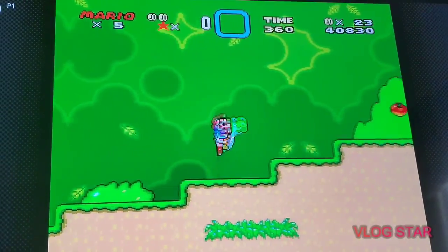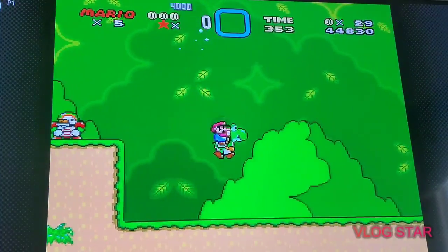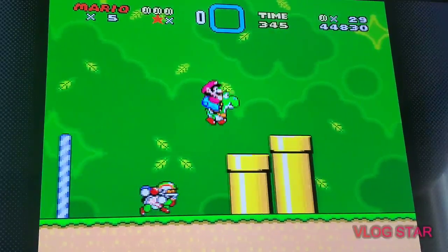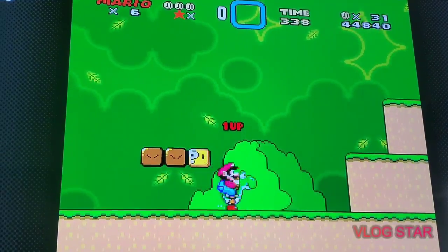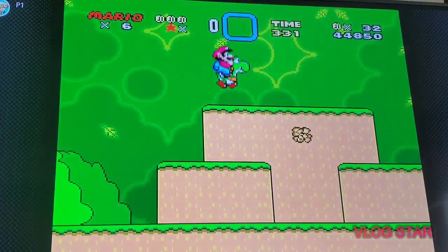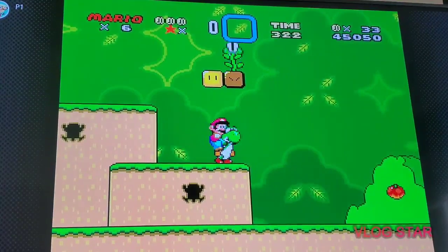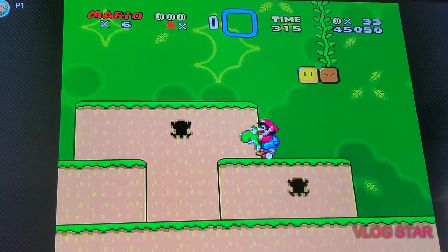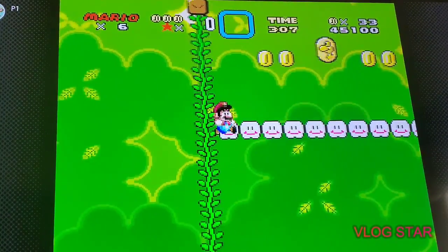There's a Cape Feather, Fire Flowers, and I believe there might be the Kuribo's Shoe. We got the mini checkpoint, which is a feature in this game. We got a one-up — woohoo! Some more coins. Mountain Mole is my favorite enemy. You can tell by the texture, and I like them in this style because of how round and chubby they are — they look really appealing.